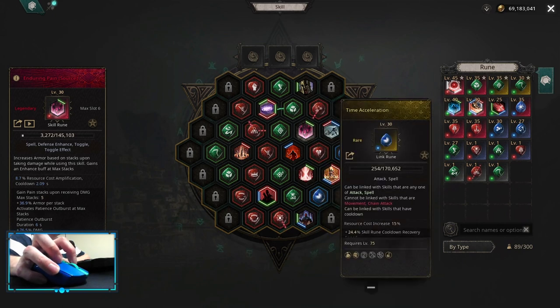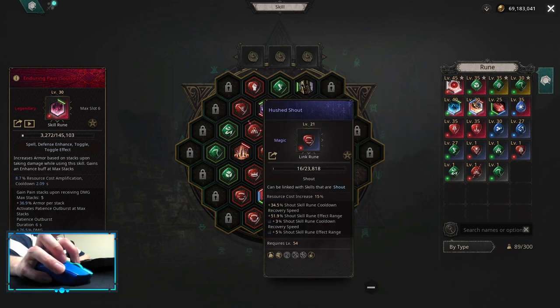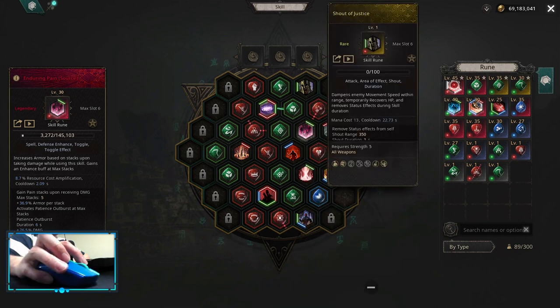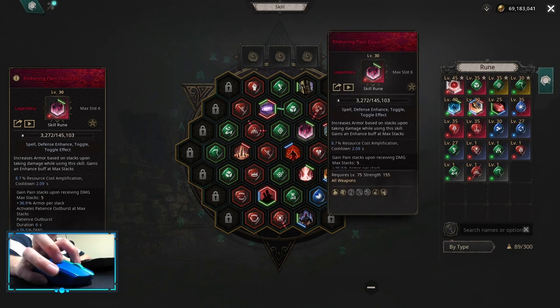For syphon life it's time acceleration and increased duration. For shout of provocation it's enhance effect, hushed shout, lingering shout and buff activation when hit. For shout of justice it's buff activation upon crowd control. For toggle it's enduring pain.